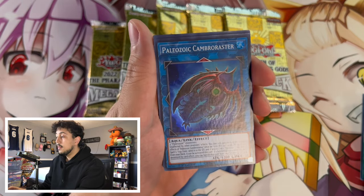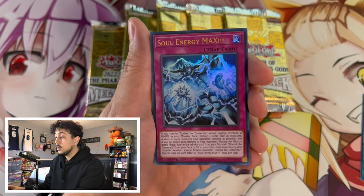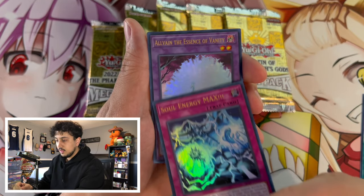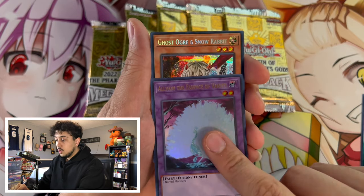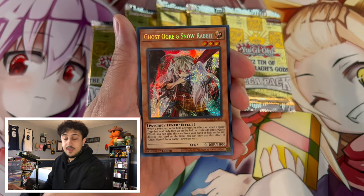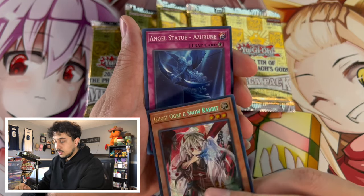We got Paleozoic Cambra Raster, Paleozoic Caleria as our super rare. We got Soul Energy Max, which I believe was actually exclusive to this tin specifically. We got Alvain — good ultra rare. We got a Ghost Ogre. The hand traps as our secret rare! I'm not going to be mad with the hand trap. Never going to be mad with a secret rare staple like this. Ghost Ogre — and that's it.